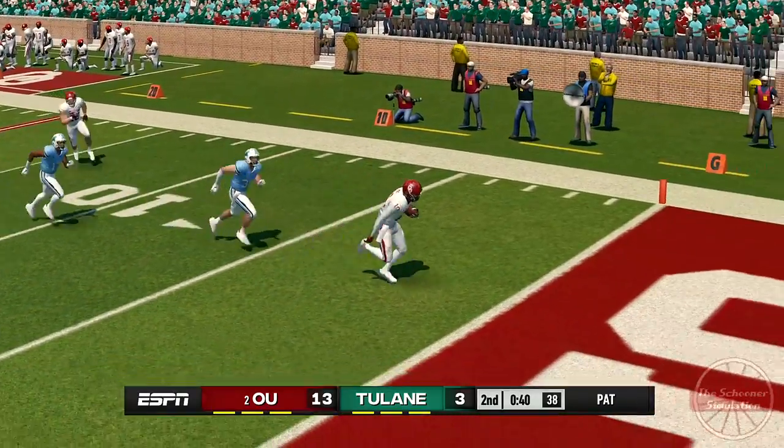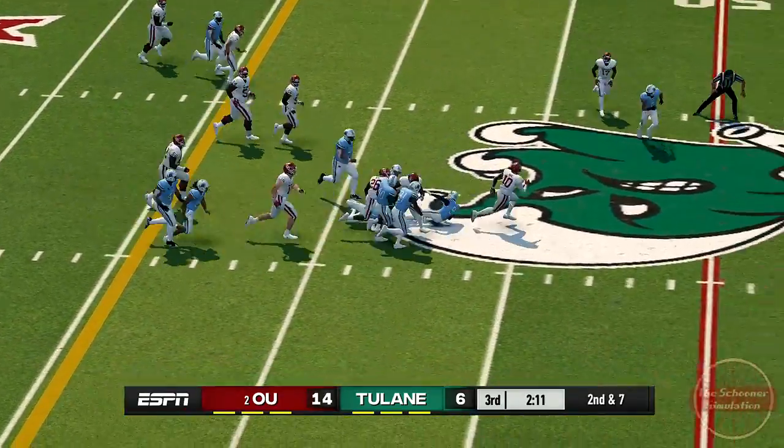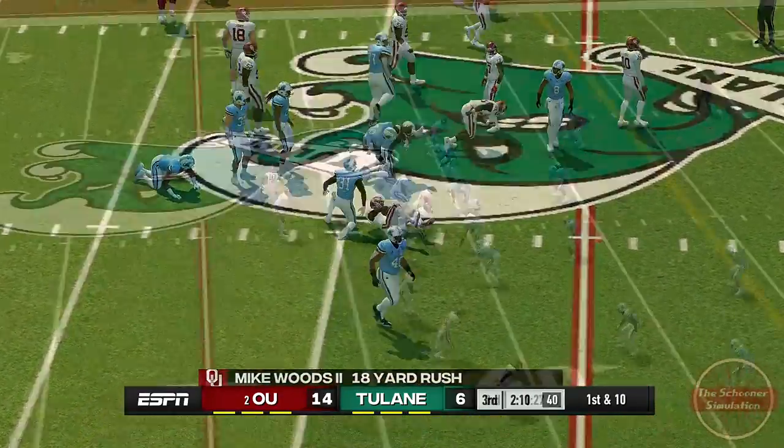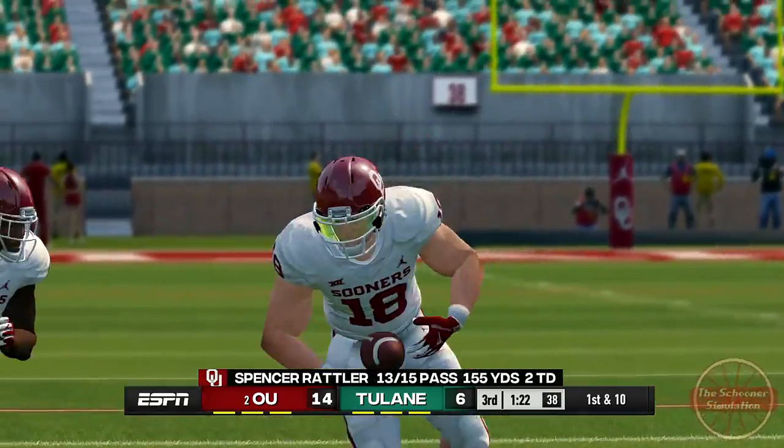Right behind the reception leader was Mike Woods II, getting three receptions for 36 yards and two jet sweeps for 17. Stogner follows close behind and continues to be Rattler's go-to when a completion for a first is critically necessary.